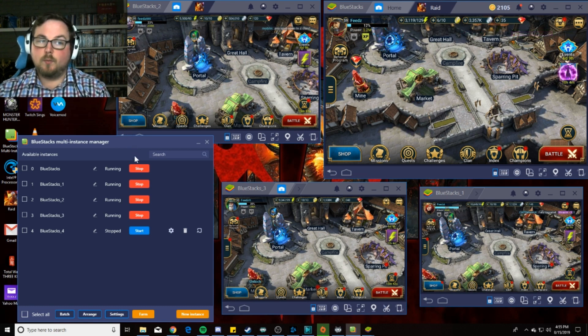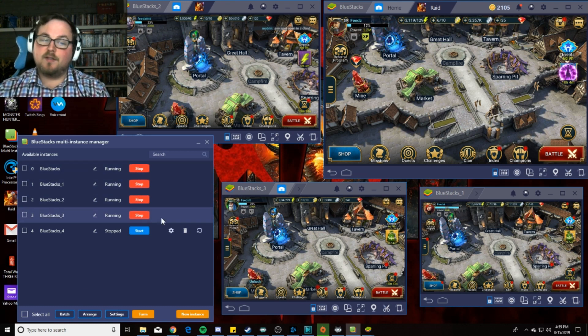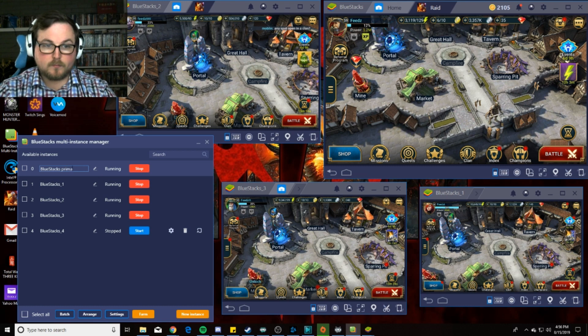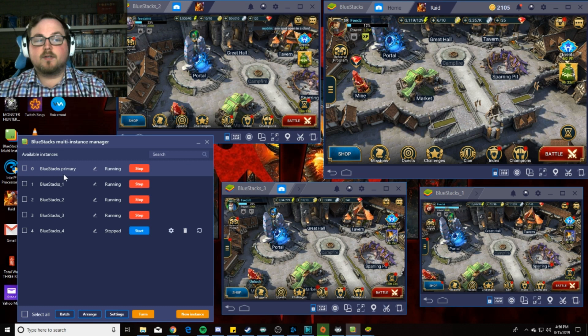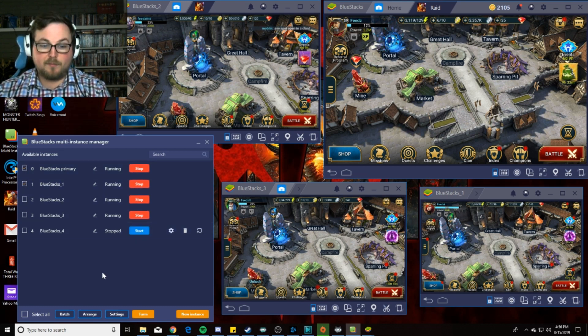Desktop shortcuts are super convenient, but I don't need all that desktop space so I just launch everything from the Instance Manager. You can also edit the names of these accounts — for example, I could label one 'BlueStacks Primary' — just click off and it saves the name. You're not limited and you can select multiple instances to close them out, batch them however you want, or select all.